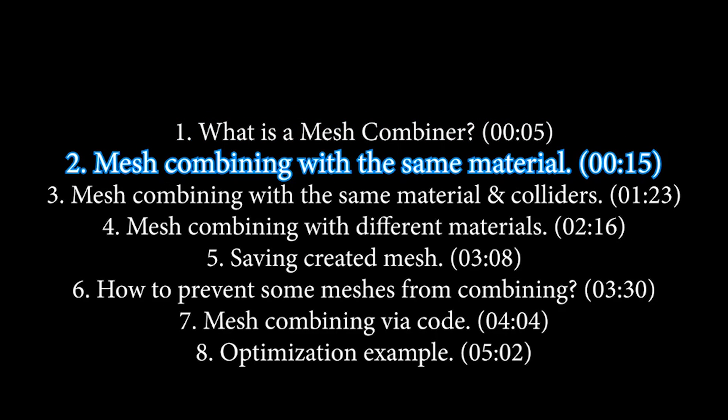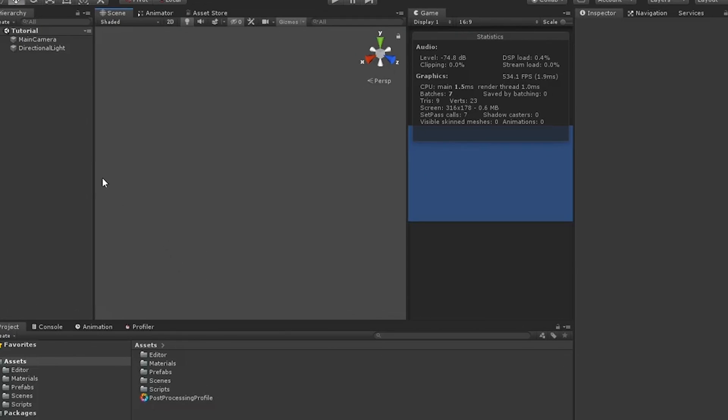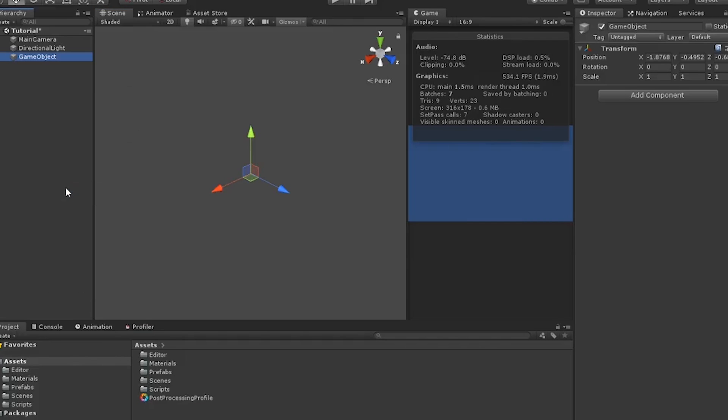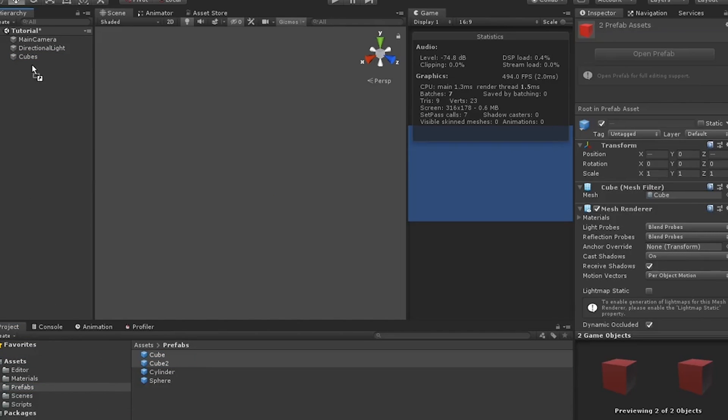The next one is something called Mesh Combiner. Every object that exists in your game is an overhead on the game, so when you combine these into one mesh, it takes the draw calls down because they're all sharing the same mesh renderer. This allows you to combine different meshes into one to save the batches and draw calls within your game.